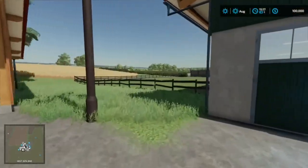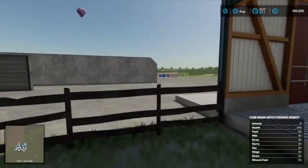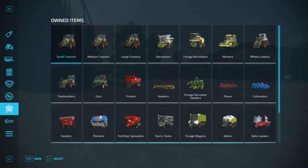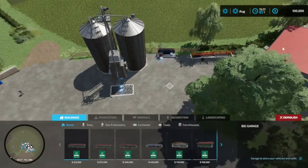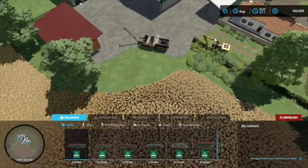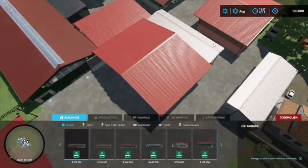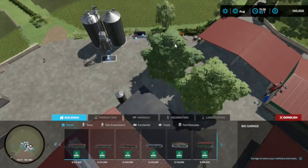So if you want to go ahead and get rid of that stuff and just really start with zero, you have to sell it all. After selling it all, you do have quite the penny in your pocket. You can sell pretty much everything here — all these nice placeables, even the decorations. You can go ahead and get rid of absolutely everything on here if that's what you're more into.